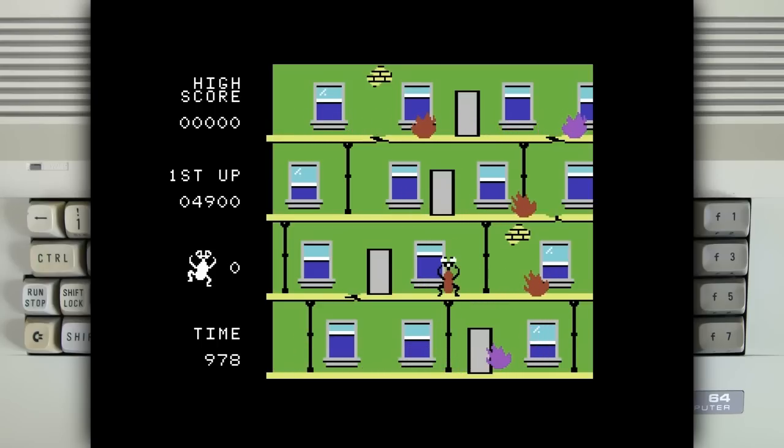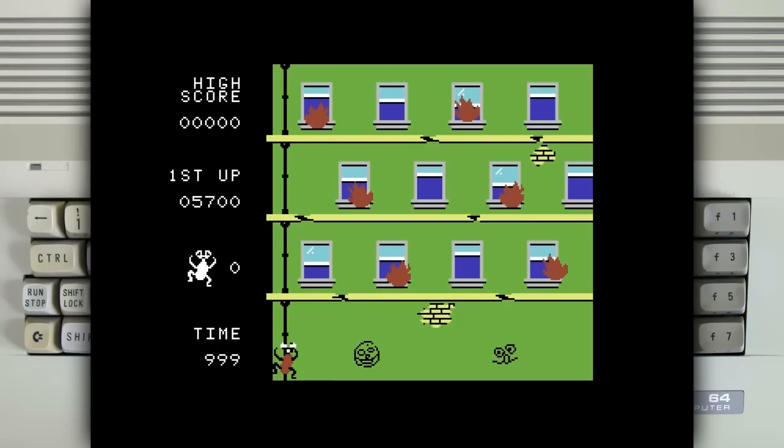There seem to be cracks on the levels too, but I don't think that changes anything — you can just walk past them. There is no jumping in this game. Looks like the fire is dropping faster this time. So even if the stages don't change, of course the difficulty goes up.